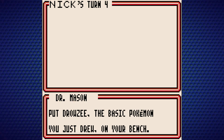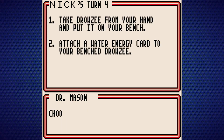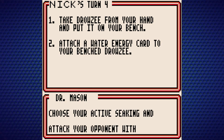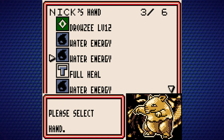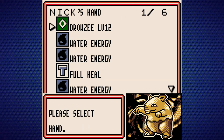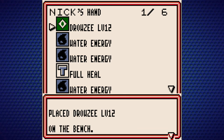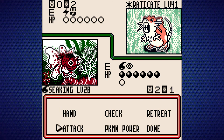Put Drowzee, the basic Pokemon you just drew, on your bench. Attach a Water Energy card to Drowzee to get it ready to attack. Choose your active Seaking and attack your opponent with Waterfall. I just got a full heal — we'll place Drowzee on the bench, give it a Water Energy, and see what we can do.